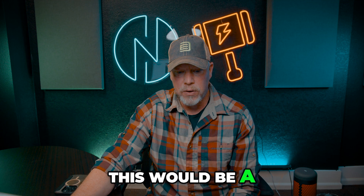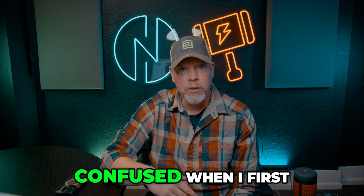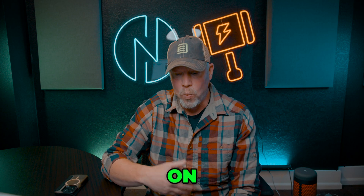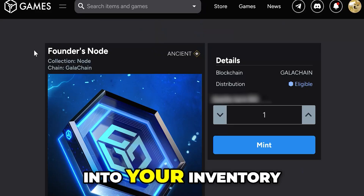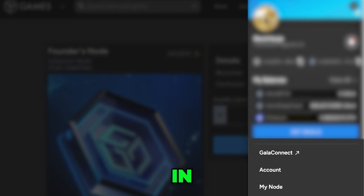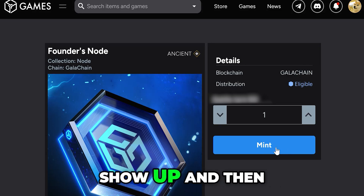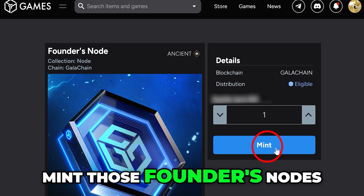I just feel like this would be a good video for people to be able to see exactly how to do it. I was a little confused when I first did it on what my steps were. If you go into your inventory in games.gala.com and then you go down to where your node is, the Founders Note should show up and then you'll be able to mint those Founders Notes.